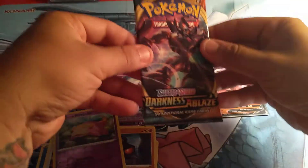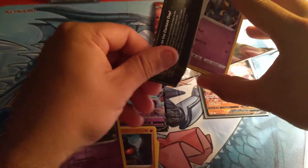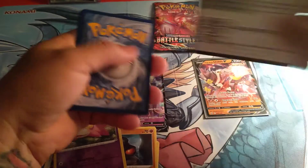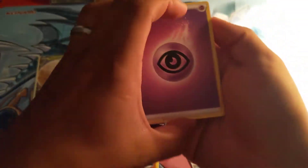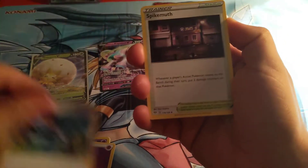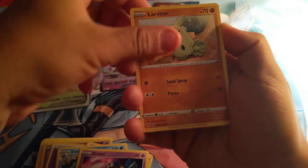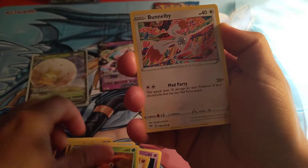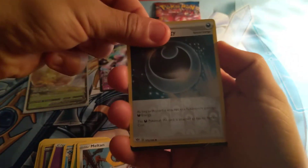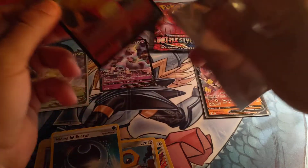All right, let's go into Darkness Ablaze. We'll start with the Snorlax, Bird Keeper, Spikemuth, Simipour, Golett, Larvitar, Paras, Bonnie, Meltan — reverse Hiding Energy — and for a rare, Centiskorch V. Well, this box is giving us hits — we're three for four right now.